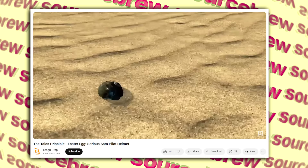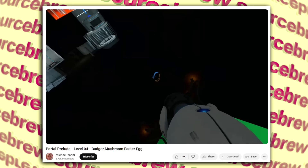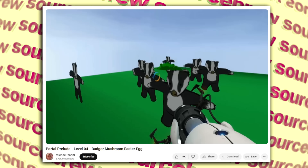Badger Song — Portal Prelude. In the 2008 mod expansion of Portal titled Portal Prelude, there is a really interesting easter egg located outside the map — if you manage to get a portal there, you'll find a bunch of dancing badgers in reference to an old meme song from the early 2000s called The Badger Song.